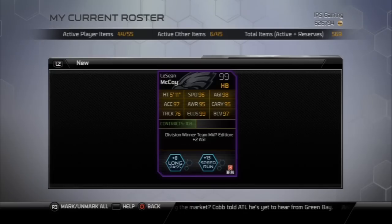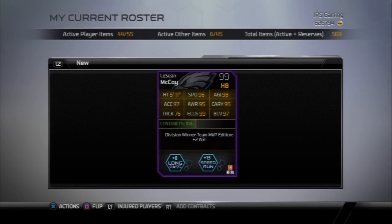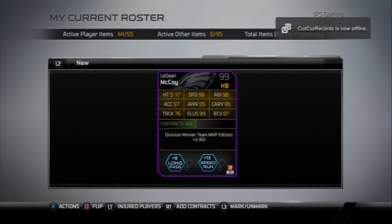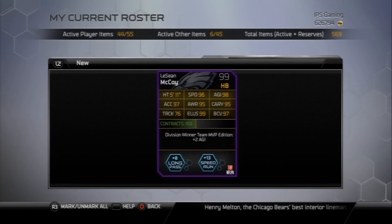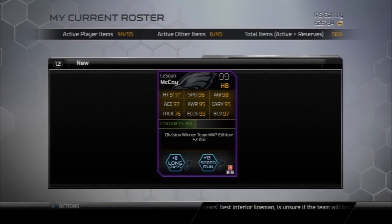Back of the card stats: 97 acceleration, 76 trucking, 96 speed, 95 awareness, 99 elusiveness, 98 agility, 95 carry, 97 ball carrier vision.